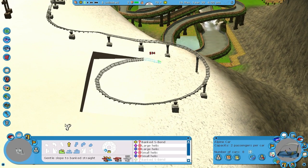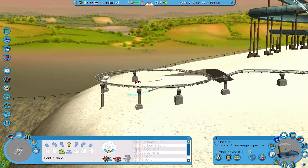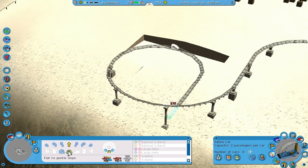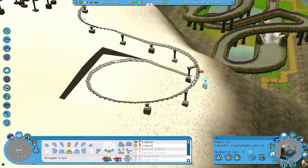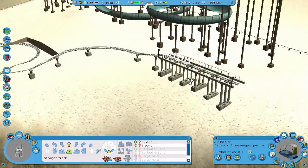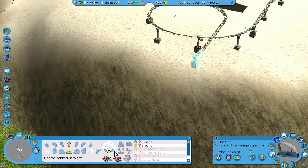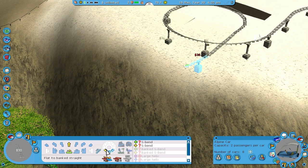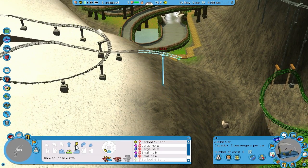Here we go. It should be getting faster and faster. It goes around to a helix. I can't make it too fast though — I don't know what too fast is. Too fast might be... too fast. No, I didn't want to go that way. I'll do a small turn.